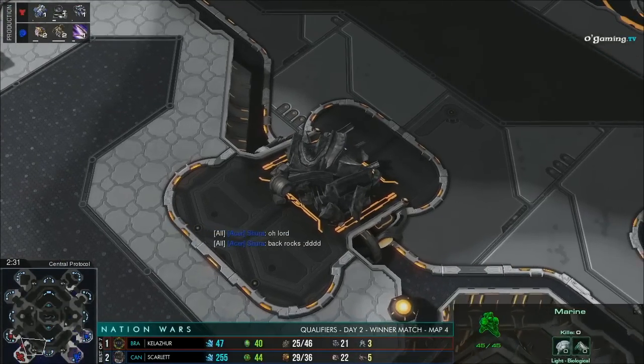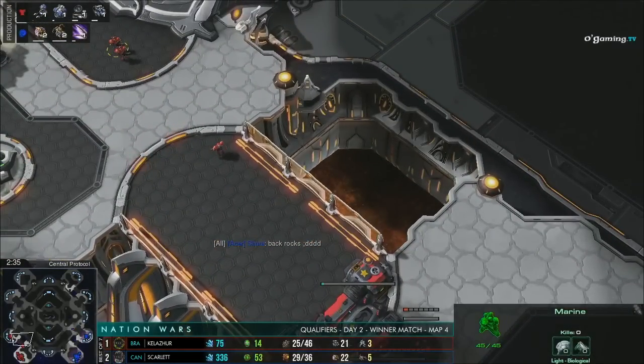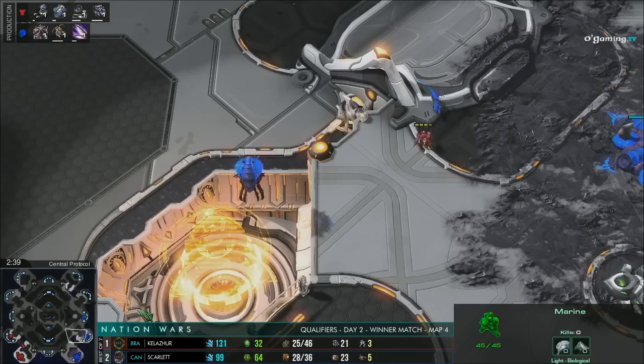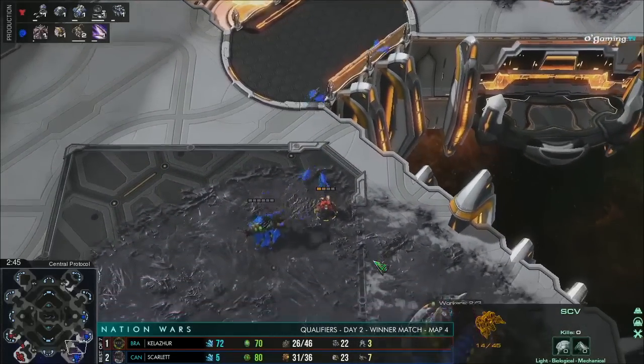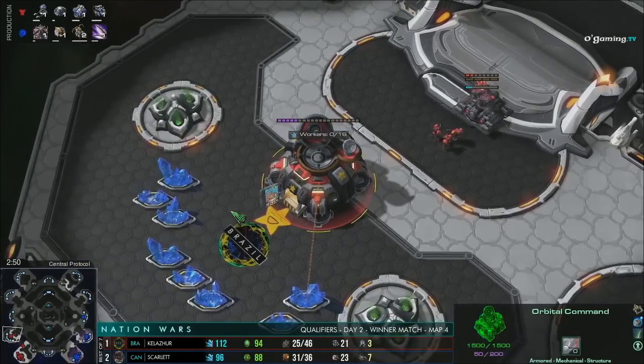I was like, what? Back rocks. So she doesn't know the map — that's a little frightening. And I can say something about this map: it's a cheesy map. Because for this rock, it's behind the main. And if you do a Zergling Roach timing, it's very easy to win versus a Terran.